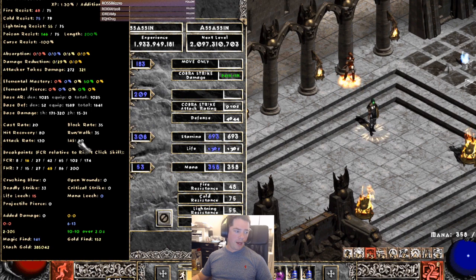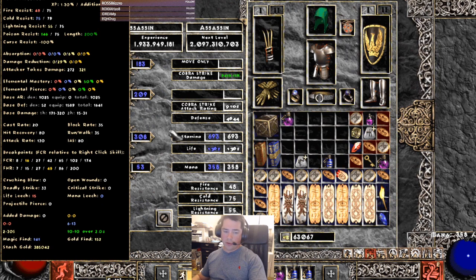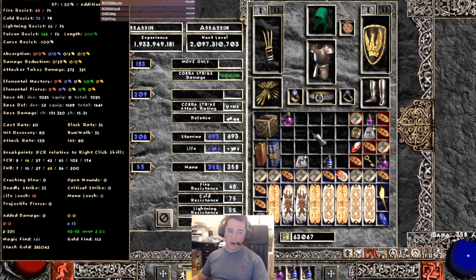One thing you'll notice is my IAS is not that great — it's 80, which is good, but it's not the 102 breakpoint. Getting the 102 breakpoint is actually kind of tough without corruptions, which we don't have access to right now. But with corruptions you can get it. One of the things that's really nice about Assassin is that a lot of their gear is cheap, at least for now unless it gets popular.